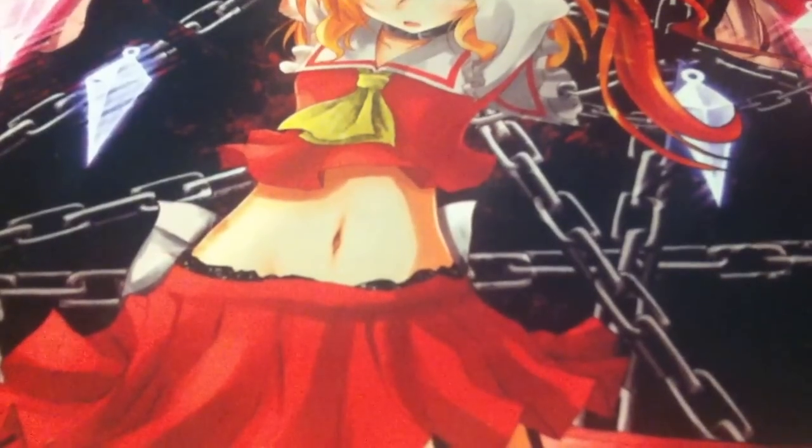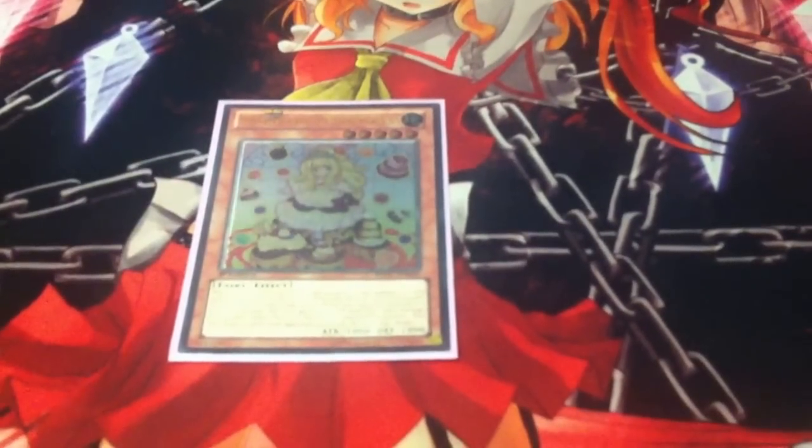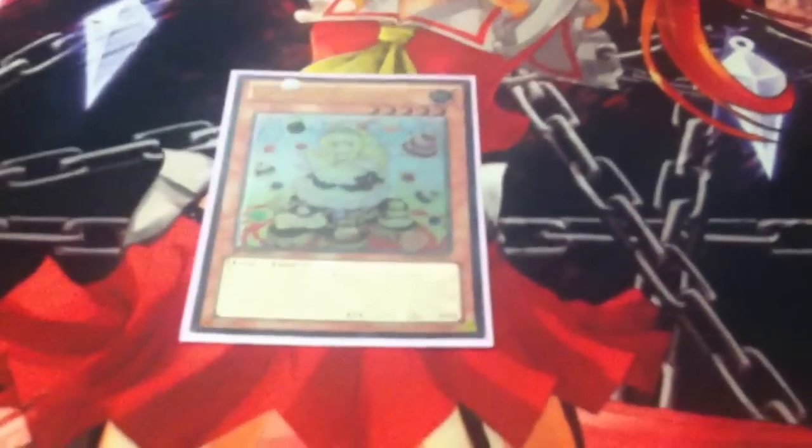On to my side deck — it's only 14 cards at the moment because I'm still testing. You don't always need 15. First up, Pudding Princess — I like surprising people with her in game 2 or 3. After you go Angelly, tribute her off to make Pudding Princess. She can swing into something big, you lose a bit of life points but she doesn't die, then you can pop something on the field. Or swing into something small, kill that off, and during the battle step pop something else. Pretty good for clutch situations — people don't expect it.